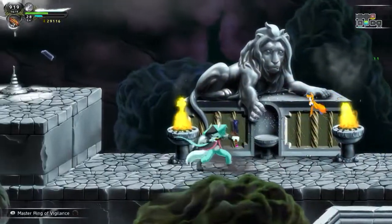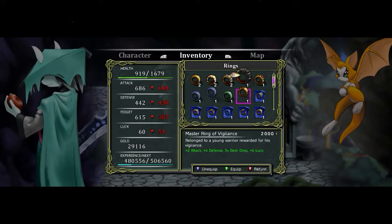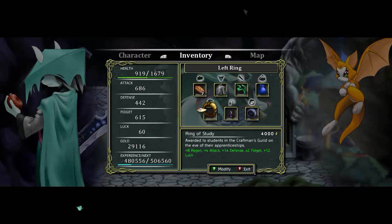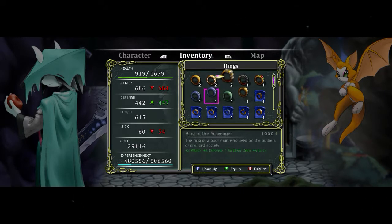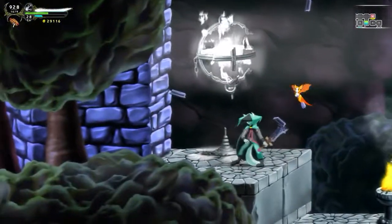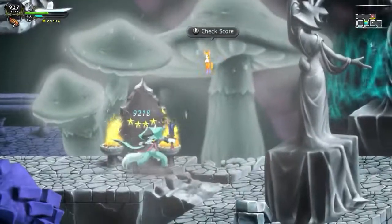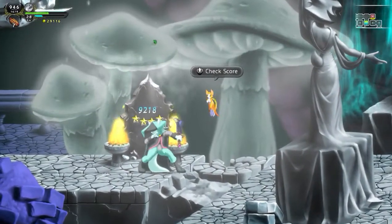For our troubles, we get the Master Ring of Vigilance — belonged to a young warrior, rewarded for his vigilance. Three times the item drop. It'll up our defense, and this might lower our attack a little bit. But think about it: three times the item drop. That is gonna be very good if you're trying to grind materials, which is what I do quite a bit. And this means I don't ever have to come back here again!